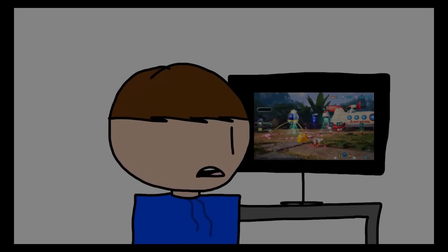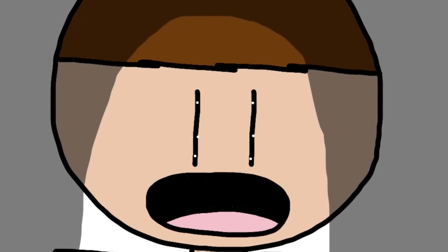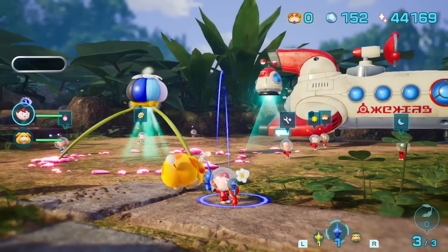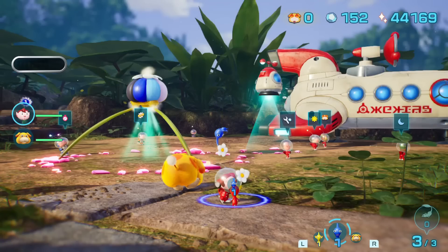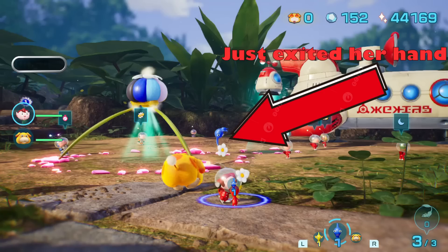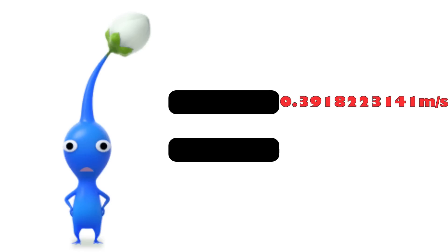It was then that I realized: on the first frame of each clip, the Pikmin are both still in Lisa's hand. So if I could find the distance traveled between the first and second frames, I could assume that for that distance the Pikmin is still being accelerated until she lets go. Going back to the graph, I found the instantaneous velocity of the blue Pikmin just as Lisa let go, which was approximately 0.3918223141 meters per second, meaning the acceleration of the blue Pikmin accounting for gravity is approximately 11.75466942 meters per second squared.